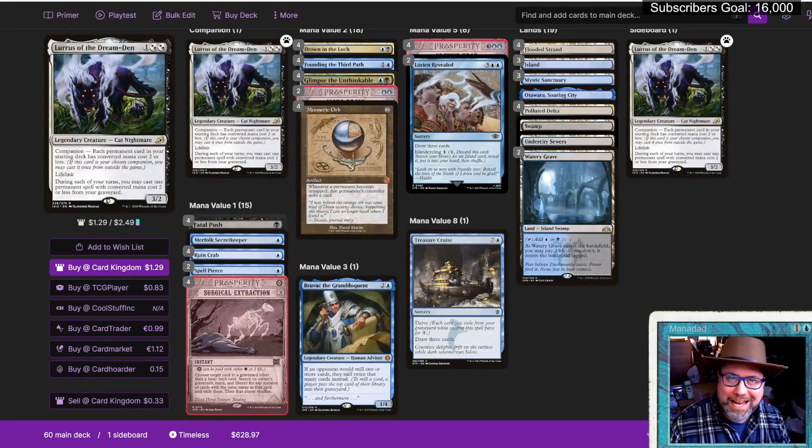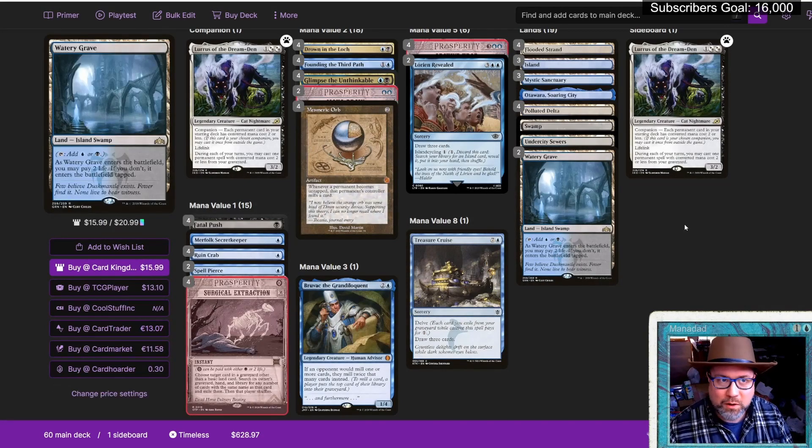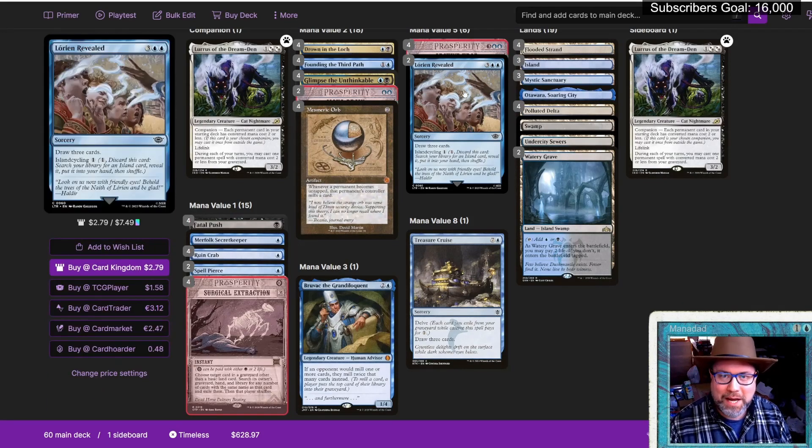Welcome to the Attic Manadad here. This is the channel where we explore what's good in Magic, mostly on Arena. Can't explore on Arena yet — these cards are not yet available as I record — so we're just going to look at them on Moxfield. I'll have the Moxfield link if you want to go duplicate the deck, make changes, make it better. Be sure to come back and leave a comment if you do. Let's take a look right off the bat.